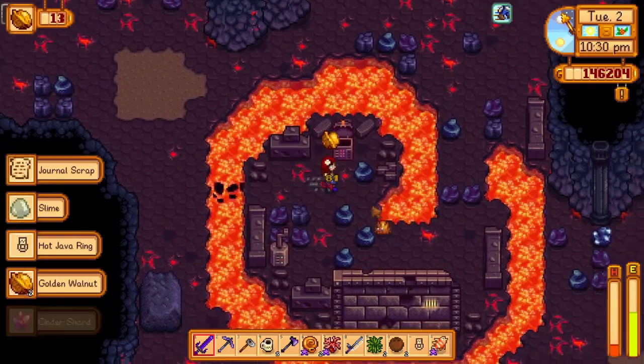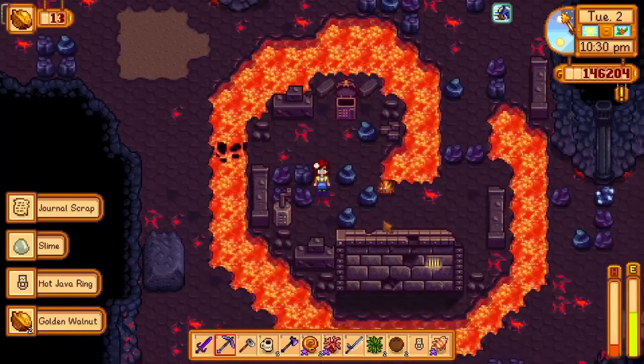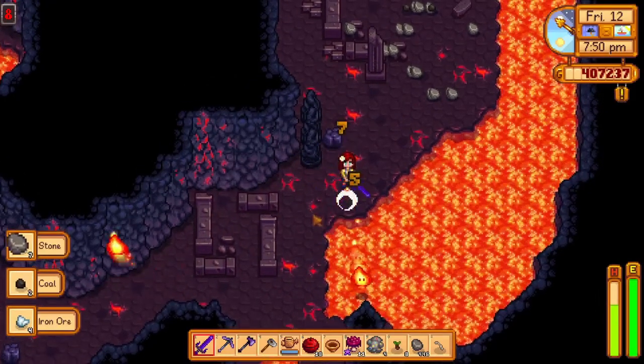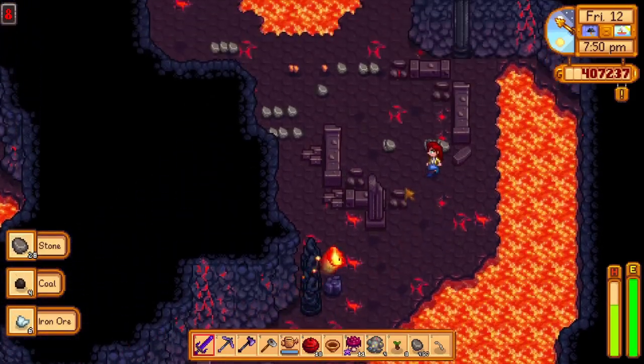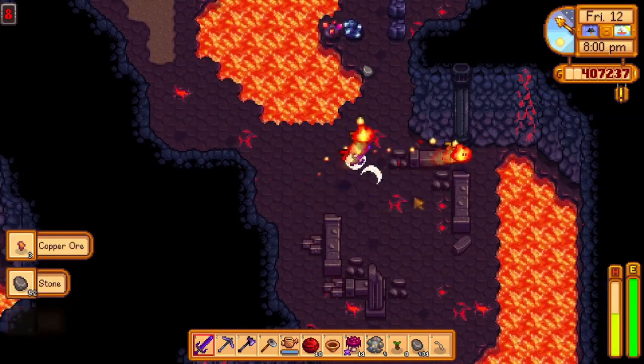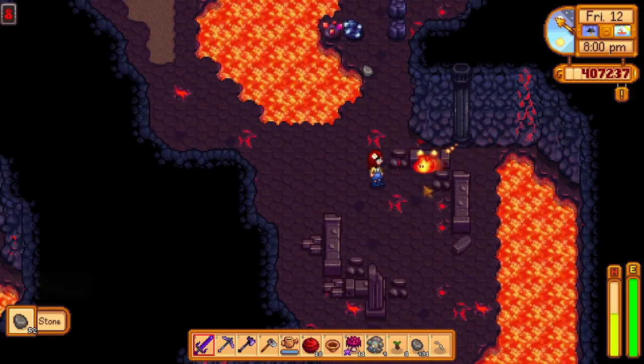You can find up to 17 golden walnuts in the volcano by doing all kinds of stuff. Defeating enemies will give you golden walnuts. Mining rocks and ores will also give you golden walnuts. And naturally, you will also get some from opening chests.